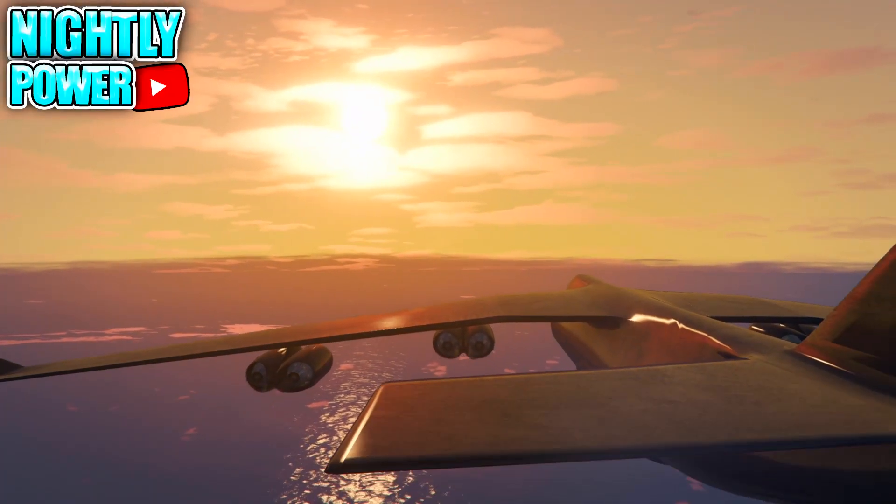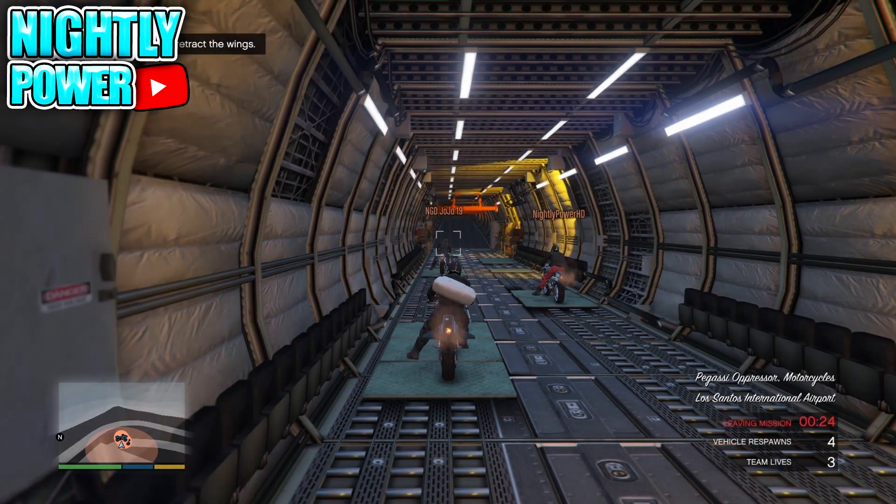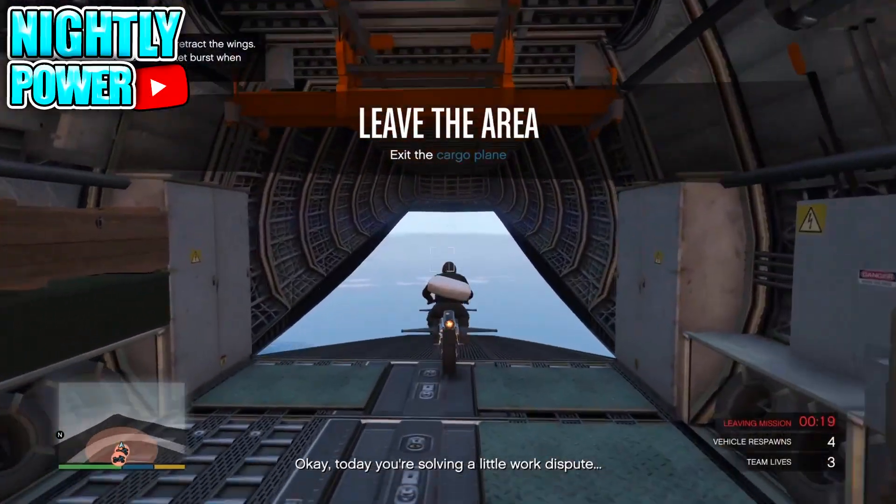To begin with this glitch you're going to need to have the mission called Work Dispute. If you host Work Dispute you will get the black joggers with the colored adversary armor, but if you're not the host then the armor and the joggers will be random.